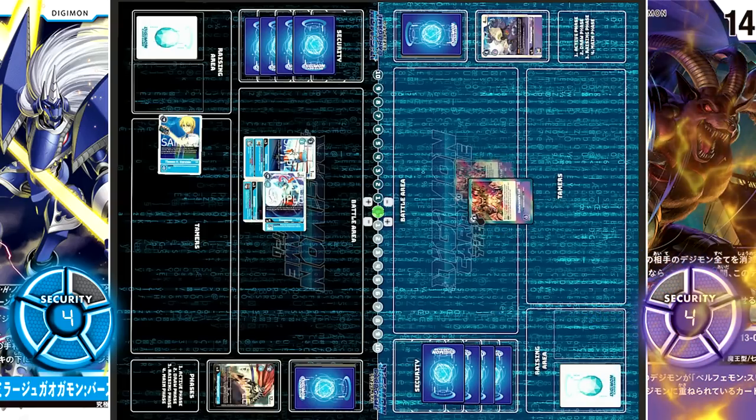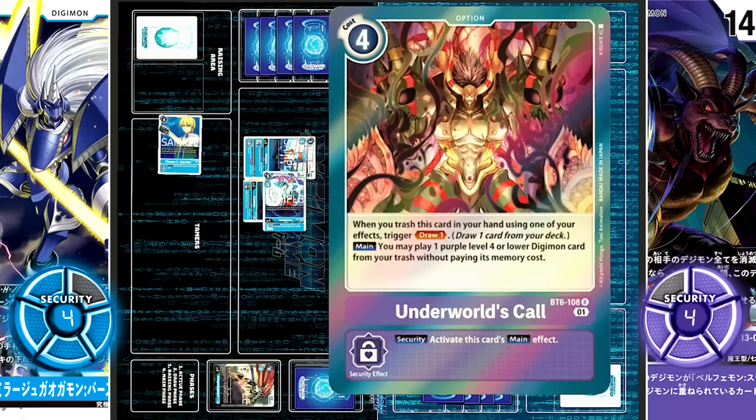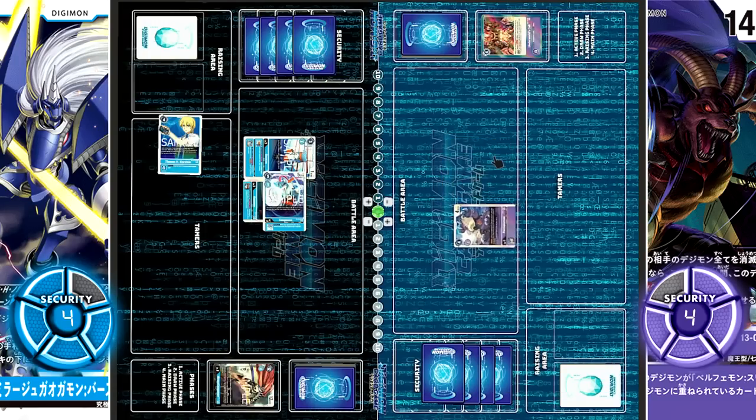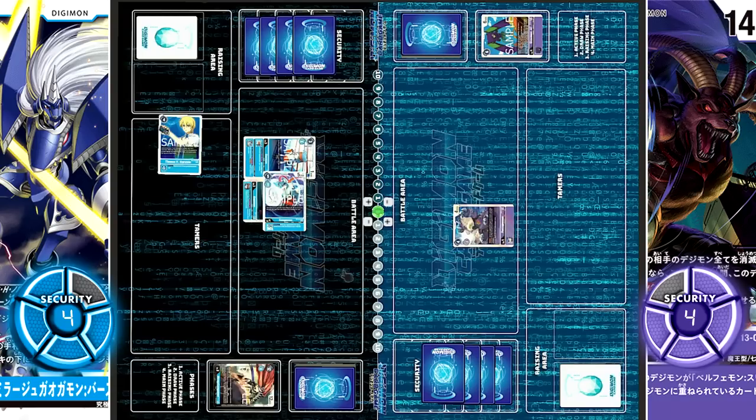Check — but it is the option card Underworld Call. On main, you may play one purple level 4 or lower Digimon from your trash at no cost. They choose Porcupamon, and on play, the top 2 cards of the deck are trashed. Since Porcupamon is a blocker, Gaomon is not going to attack.